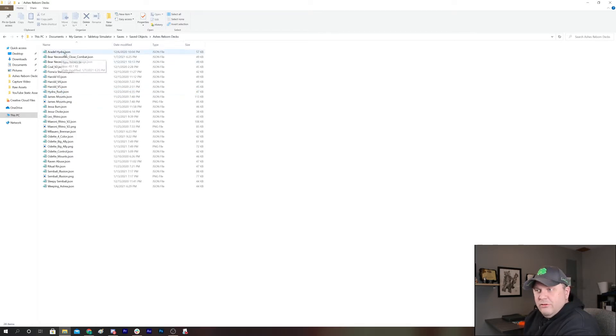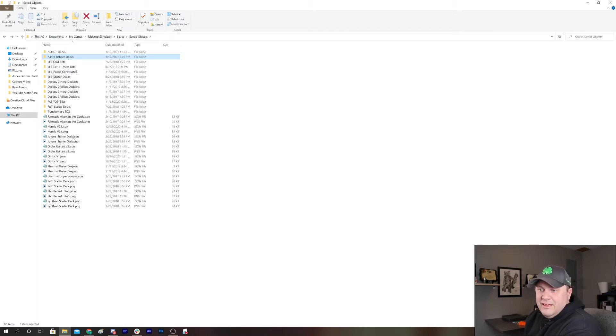That's pretty much the main things you need to know. Again: My Games > Tabletop Simulator > Saves > Saved Objects > Ashes Reborn. If My Games doesn't show up, just run a search in your file explorer for Tabletop Simulator. I created the Ashes Reborn folder, but you don't have to — if Ashes is the only game you play, you're perfectly fine saving all your decks in the root folder.